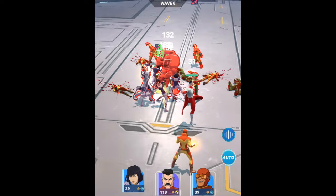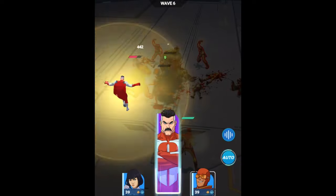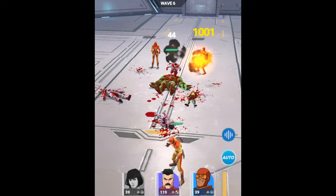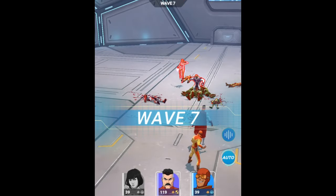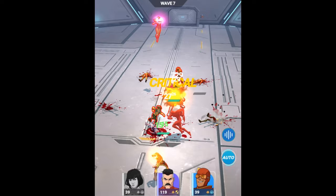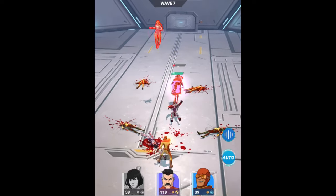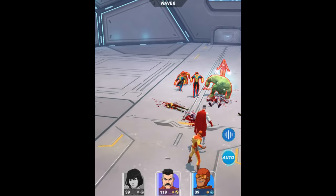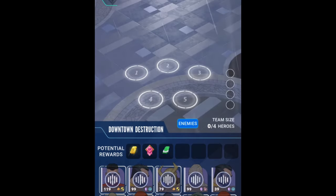By his side, Atom Eve, wielding the power to reshape reality itself, unleashes bursts of energy that send villains running for cover — she is absolutely the best assist in the game. Meanwhile, Robot, the master strategist, deploys a legion of drones and gadgets to outsmart and outmaneuver the enemy at every turn.